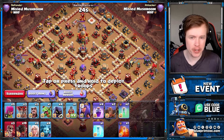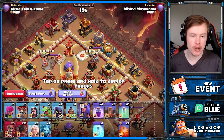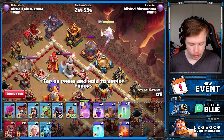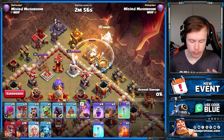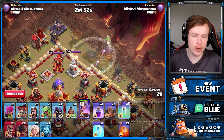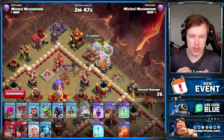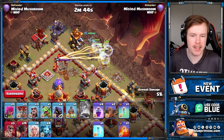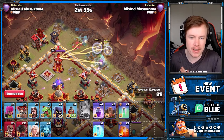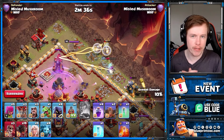Another unintended gameplay change involves builder huts. The builder hut here is in range of the DE storage — my queen is damaging the storage and the builder comes and repairs it. But when I put the invis down on the storage, the builder can't see it anymore. Pre-update, a builder could heal a building even if it was invisible to attackers, but it looks like builders can no longer heal defenses that are invisible.